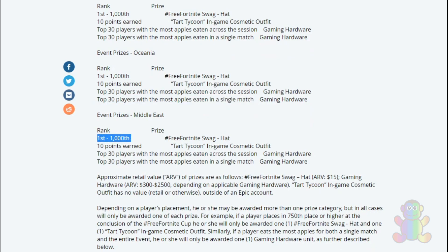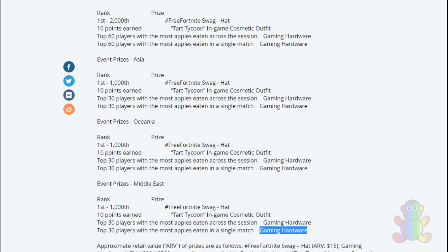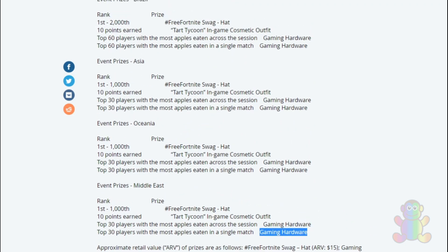For the Middle East server: if you rank between 1 and 1,000 you get the hat, 10 points earned gets you the Dark Tycoon in-game cosmetic outfit, and top 30 players with the most apples eaten across the session get gaming hardware. Top 30 players with the most apples eaten in a single match also get gaming hardware.